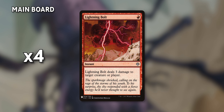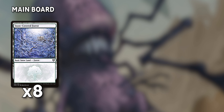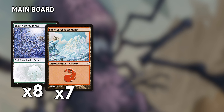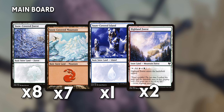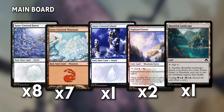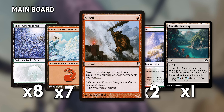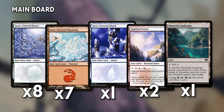For some extra edge, there are four copies of Lightning Bolt just in case, and four Utopia Sprawls to help with ramping. As for lands, there are eight snow-covered forests, seven snow-covered mountains, one snow-covered island, two highland forests, and one bountiful landscape. These don't have to be snow-covered, but the original version of this deck runs Scred instead of Lightning Bolt — ultimately up to you if you build it.